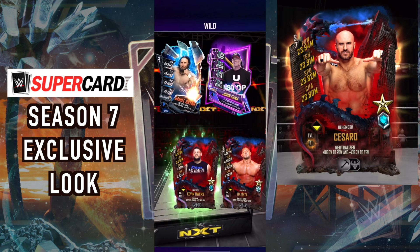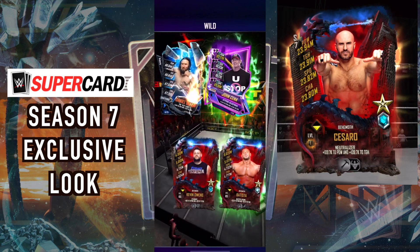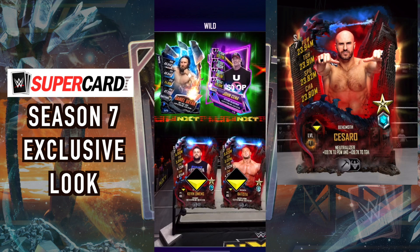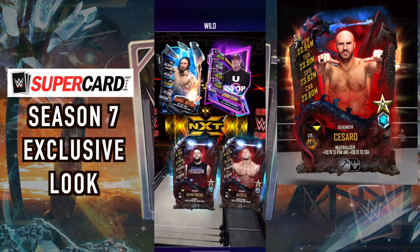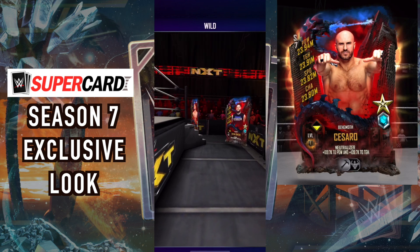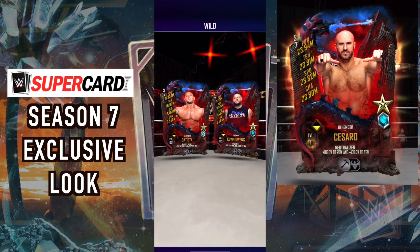We're doing a tag team match. I've activated the super move — we've hit the stunner and the Batista bomb. We're facing against Shattered and Neon cards, so this is a huge point difference — we're talking millions. We get a bonus of 100% on all stats, so instead of 4 million, they're 8 million each. This is going to be good!